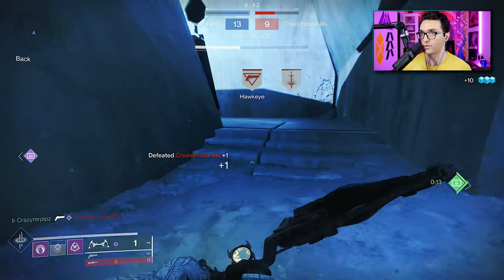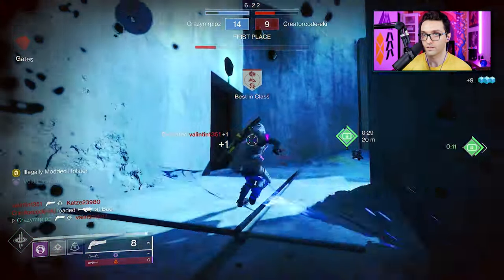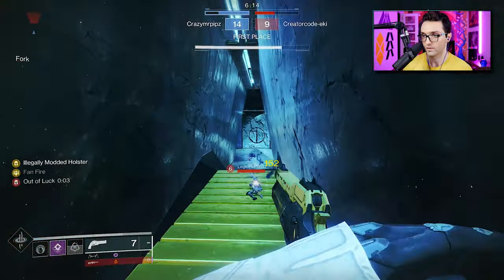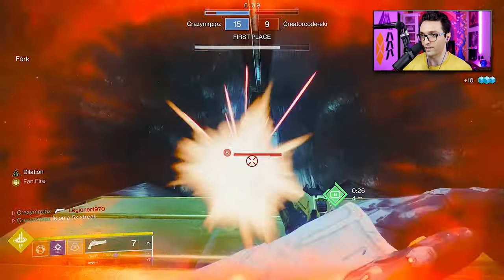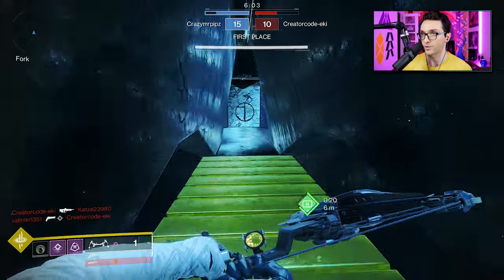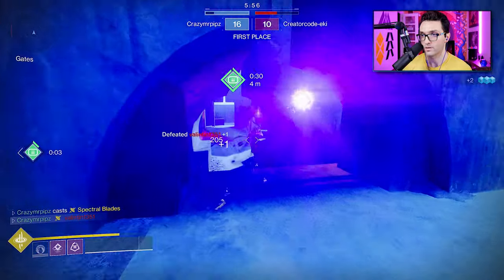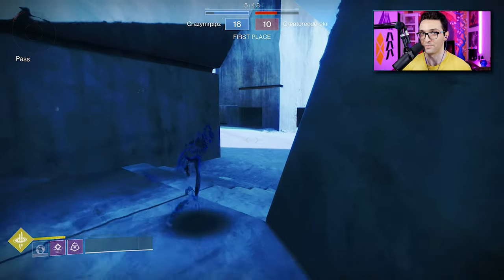Get another kill — we're already at 13. This is where we're gonna need that invisibility. Take that kill. Should have thrown the grenade a little better, but it is what it is. Now we can re-engage because they're getting pushed from the other side. I actually have my super — let's go for it! One final push, and victory again. The fact that you can see through walls like this is kind of broken, but okay.